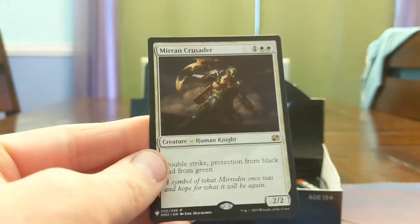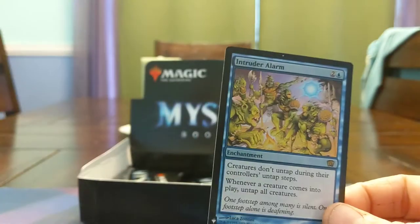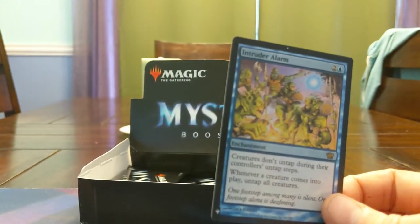Lorewind's great. Another Mirran Crusader — that's our second one of those. And — Foil Intruder Alarm! That seems cheap.